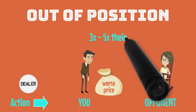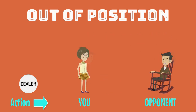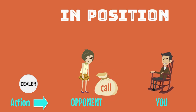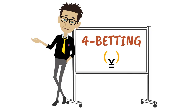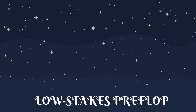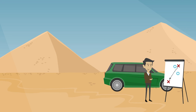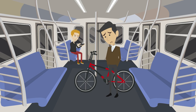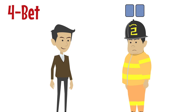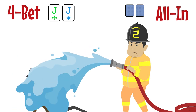Out of position, you should raise between 3 to 5 times their original raise depending on how deep the stacks are. If you're the one in position, you don't mind so much if they call, and you should make it anywhere between 2.5 and 4 times their raise. Finally, let's talk briefly about 4-betting. Though it rarely occurs preflop, it's important to understand the basics. Just like 3-betting, we should have a game plan for when our opponent 5-bet shoves — whether that be an easy call or an easy fold. If you 4-bet to a certain size with a certain hand and it puts you in a precarious spot against an opponent's shove, you've likely made a mistake.